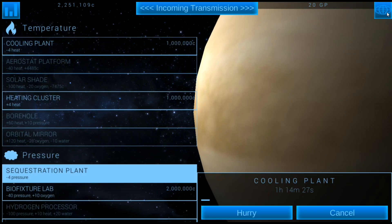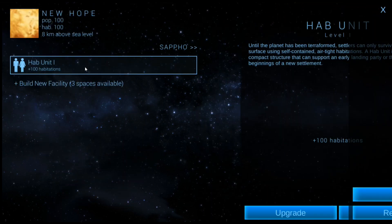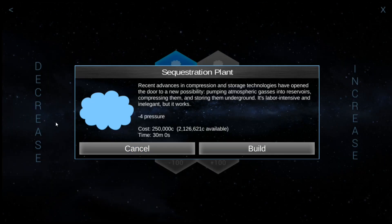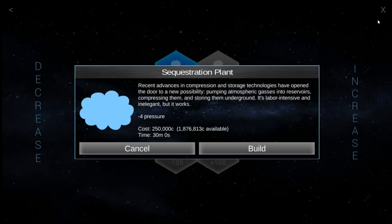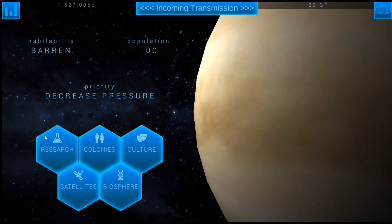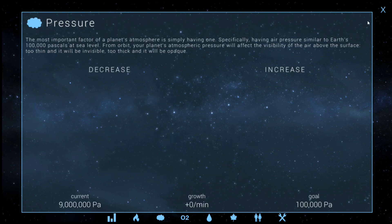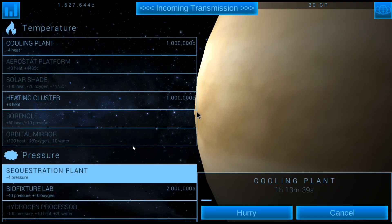And we've already got the sequestration plant. I'm working on the cooling plant — correct? Yeah. So if you actually go to our first colony here, we could probably start upgrading these so we can get a little bit more population, and we'll go ahead and start putting sequestration plants up. We'll actually put two of them up because it's going to take a lot to get the pressure down. We'll be very busy doing that. We'll have to rush for some better tech here.